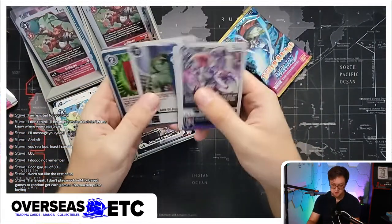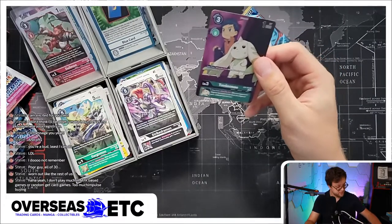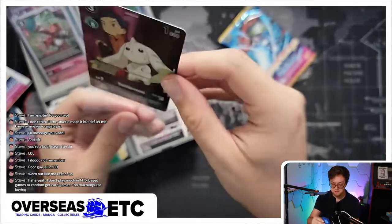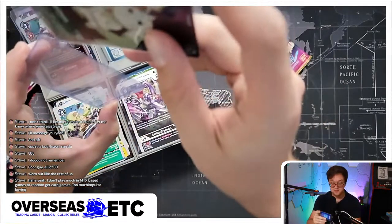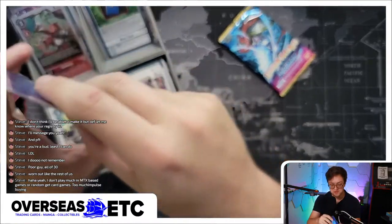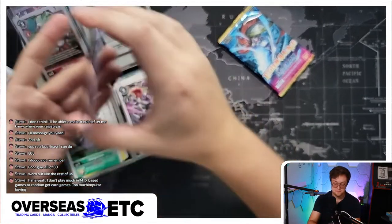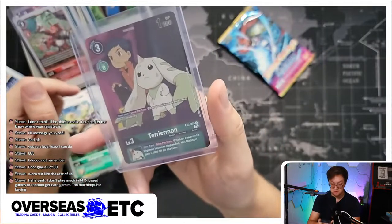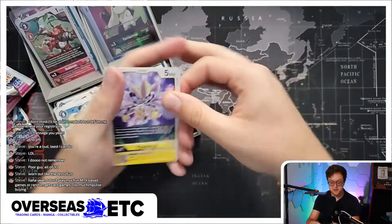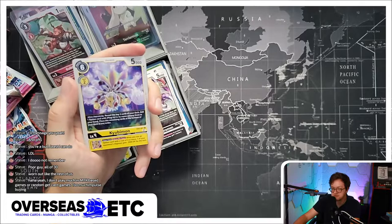We got a parallel here - an alt art of Terriermon! Look at that, look at that. Not my favorite, but there's actually - Poltergeist Steve, this is his favorite Digimon kind of like Guilmon is for me. Right now on TCG Player it's only going for nine dollars, not terrible. I'm glad it was something I didn't already have. For the final pack: Dobermon and Cyberdramon. The only real big hits in box three were the Terriermon alt art, the I and Mako alt art, and another Beelzelmon.